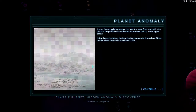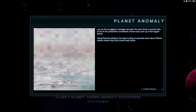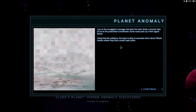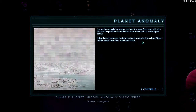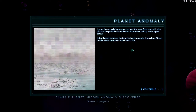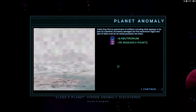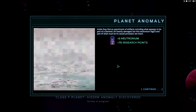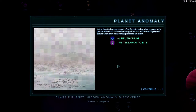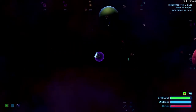Just as the smuggler's message had said, the team finds a smooth lake of ice at the prescribed coordinates. Sonar scans pick up a faint signal below. Using thermoradiation radiators, the team is able to excavate down about 15 meters where they find a small lead coffer. Inside they find a swarm of artifacts including what appears to be part of a sentinel - heavily damaged, but the neutronium leg and part of what must be a neural processor are intact.